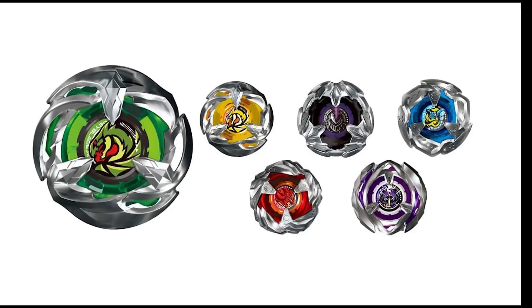Ignoring the prize bay for just a little bit, even though it looks insane — we get a yellow Wyvern Gale recolor, a purple and black Knight Lance which looks really cool, a blue and yellow Viper Tail that looks almost like a lightning Viper Tail, a red and orange Leon Claw which looks so cool, and a purple Wizard Arrow. We're finally getting a purple Wizard Arrow, which means we officially have a Wizard Arrow for every color of the rainbow — which is crazy. Wyvern Gale looks so sick; the dragon in the center looks amazing.